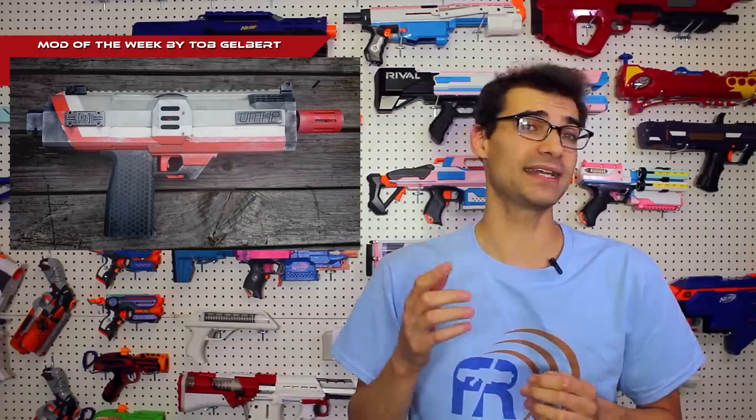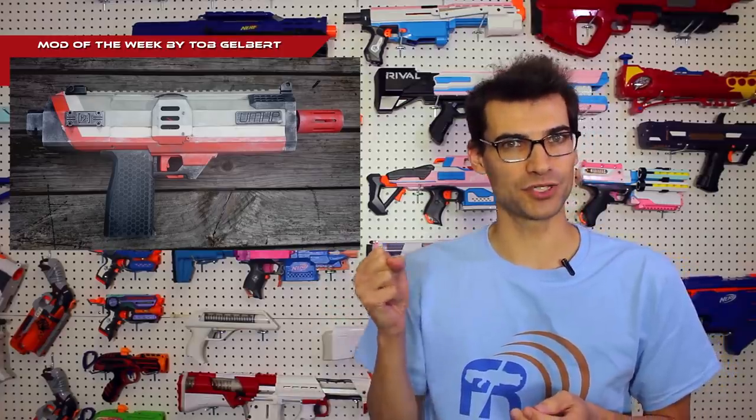Let's go ahead and get into our mod of the week. This week, it comes to us from Tob Gelbert. This is the UMHP — a take on the MHP 15 by Mr. Heath Pants. This is a brushless solenoid pusher blaster that is absolutely awesome. They've changed some things up in it to make it their own, and it utilizes a two-stage rev trigger. So there's like a trigger on the trigger that when you pull, starts to rev, and then you pull the trigger itself and that starts the solenoid pusher. Being able to control that rev at least minimally with a half pull is definitely nice. I really like this take.